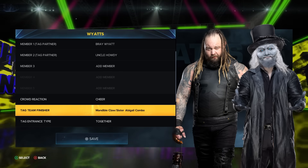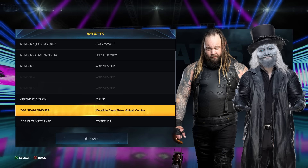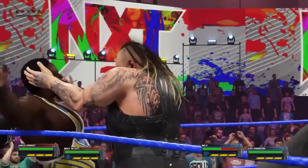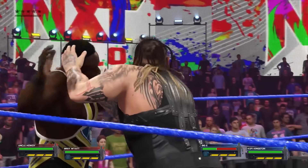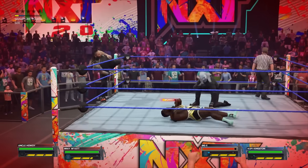Sticking with moves for Bray — if you set up Bray Wyatt and Uncle Howdy as a team, or just set up Bray's tag team finisher, you can set it for a Mandible Claw slash Sister Abigail combo. If you make these two a team, it looks pretty good. Simply throw your opponent into the corner, do the tag team finisher, and you're going to get this beautiful combination with a dummy Uncle Howdy.